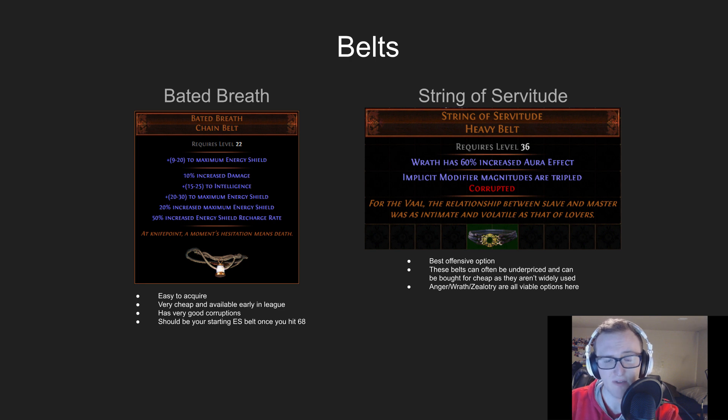Moving on to belts, we have two options — one more defensive and the other strictly offensive. The defensive option, Baited Breath, gives us a lot of energy shield and also increases our ES recharge rate. It's very easy to acquire early in the league, typically costing maybe 1 Chaos early or 1 Alch later. The offensive option is the String of Servitude — Wrath gives the most damage, but Anger and Zealotry are also viable. String of Servitude are generally underpriced — you can snipe one for maybe an Exalt for a perfect roll, which brings a very noticeable DPS increase to whoever you're supporting.